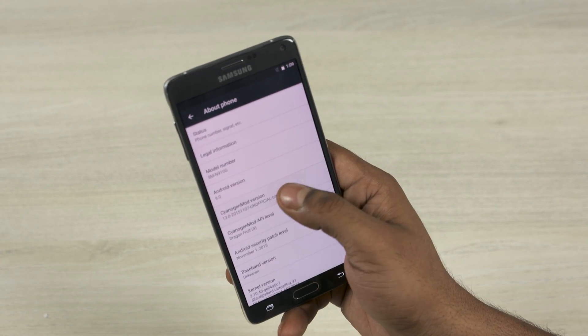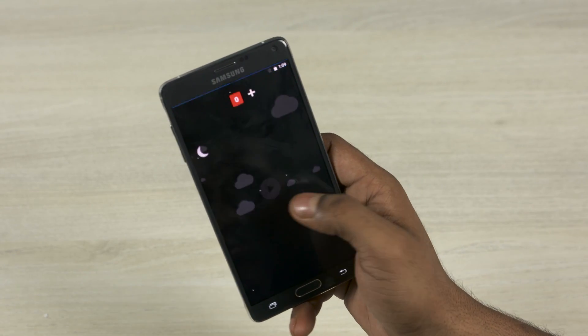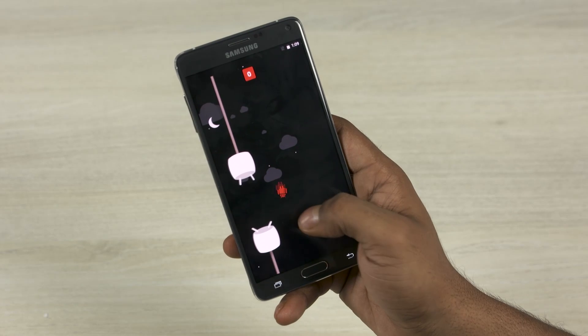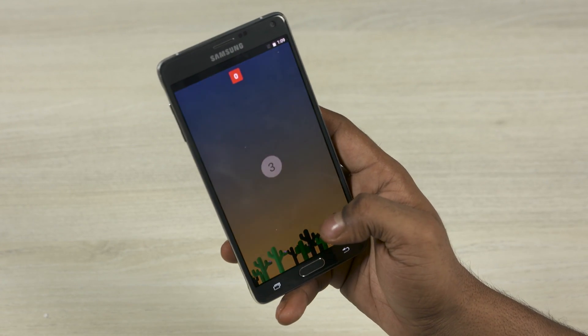That's it for this quick tutorial on how to install the unofficial CyanogenMod 13 onto your Galaxy Note 4. If you found this video useful, do give it a thumbs up, and for more videos like this hit that subscribe button. Thanks a lot for watching — till next time, this is Ash from C4ETech signing off. Have a great day, bye bye!